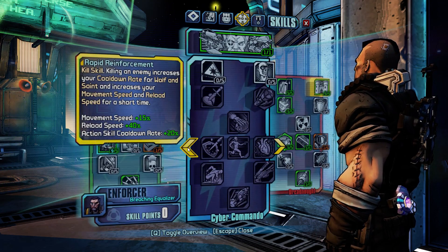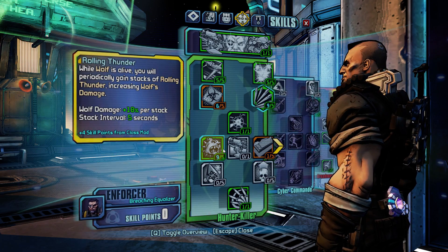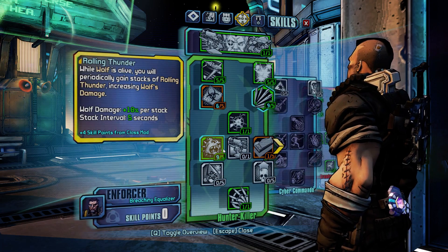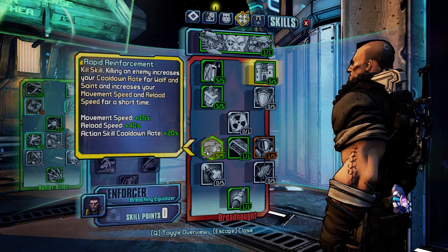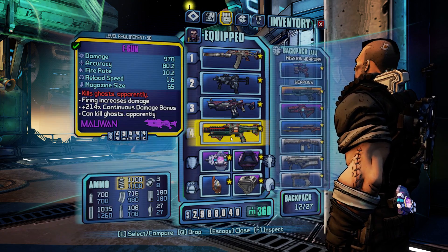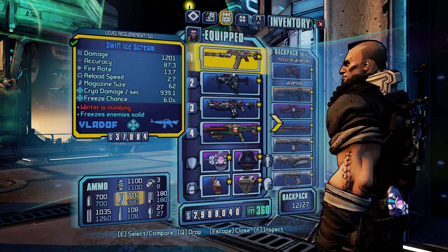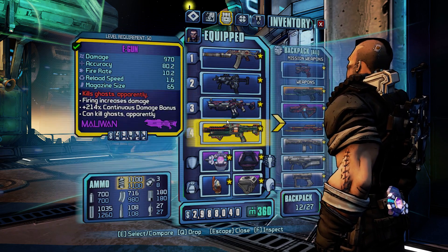That's the basic build at level 50. To reiterate the important part: this is not just a level 50 build. You don't have to be level 50 for this to work — it'll actually start working around level 25 or 30. It's a pretty deadly build all along. For equipment, I don't like to be tied to any particular gear, so to show this off I'm just going to use some of the mission rewards, some of the blue mission rewards.